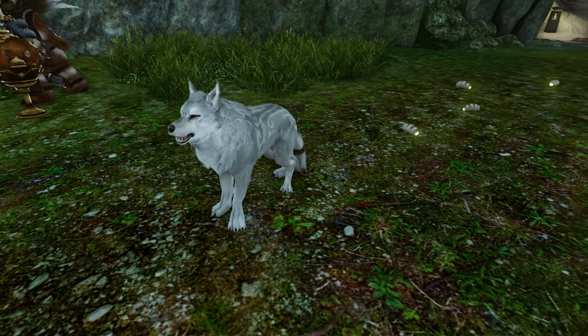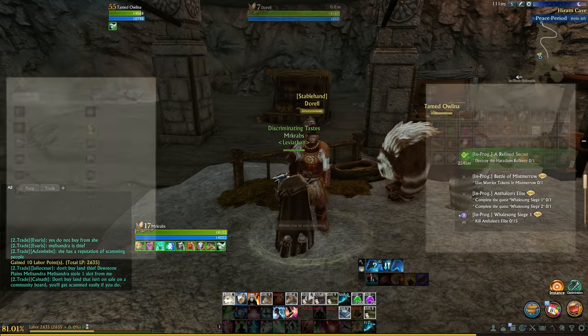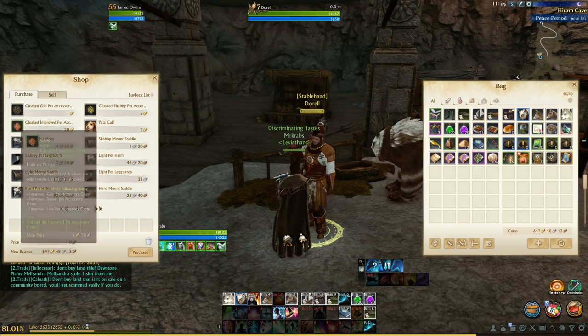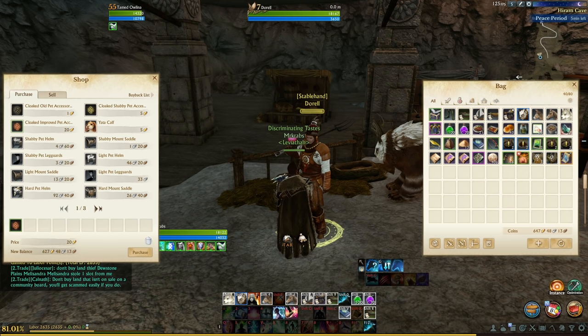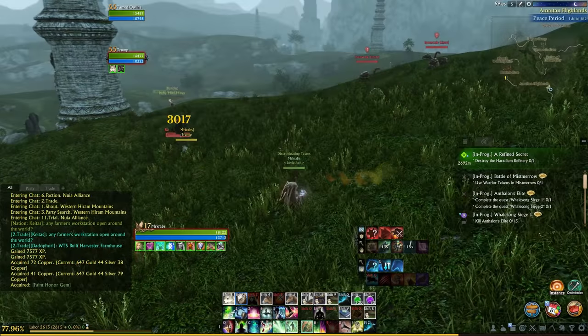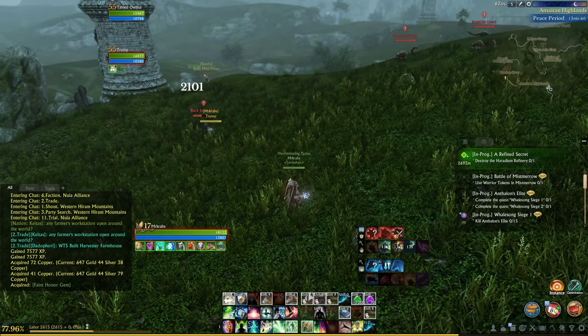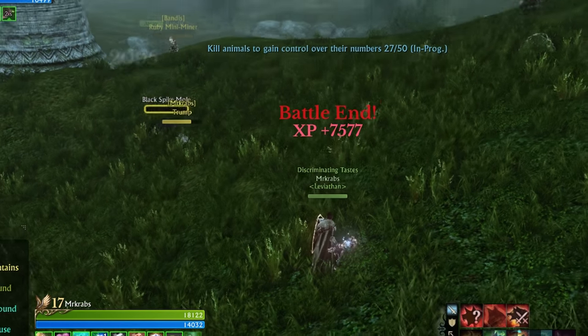Once your battle pet is level 50 you can buy a cloaked improved pet accessory box for 20 gold from any stable hand. Do this as soon as possible because your pet will become super OP and be able to solo most Aegis Island and Western Haram mountain mobs. Make sure to get the armor that gives the stats that benefit your pet the most — for my wolf pet the best stats were strength, so I chose the desert box option.